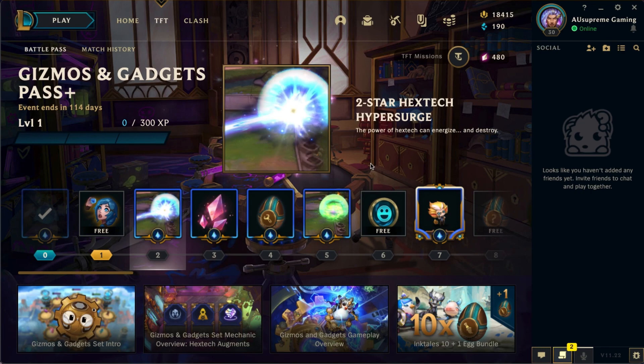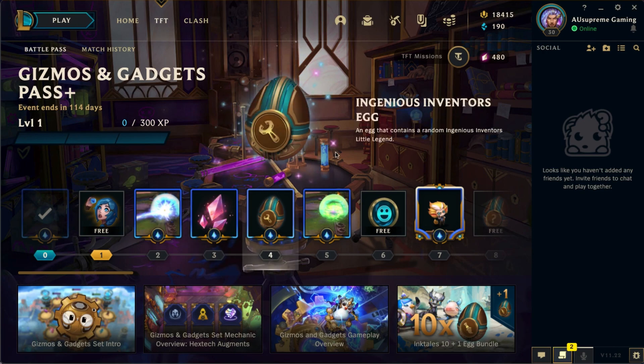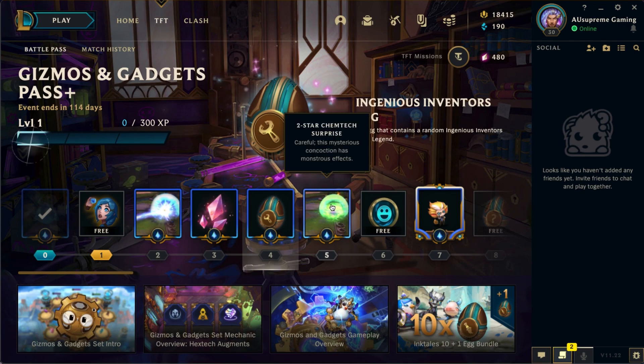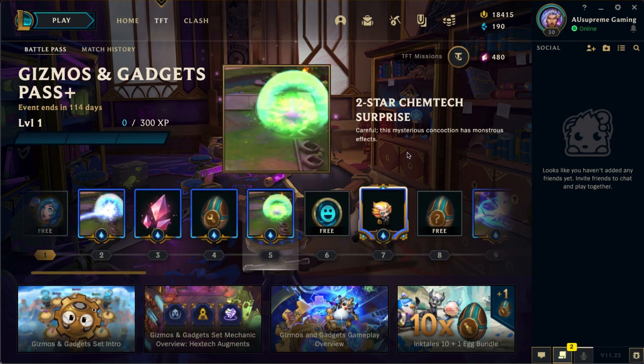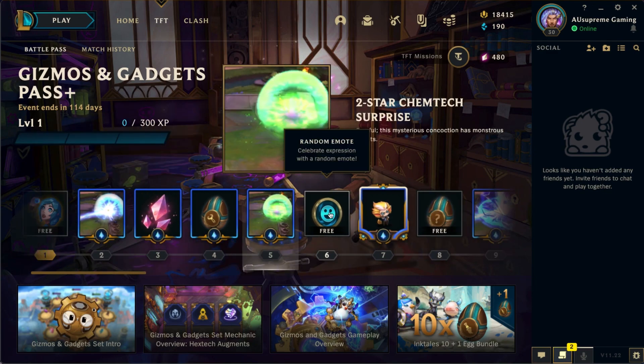Next we have our first boom: a two-star Hextech Hyper Surge. I'll cover the booms and arenas at the end of the video, so keep watching. We also have some star shards and an Ingenious Inventors egg.